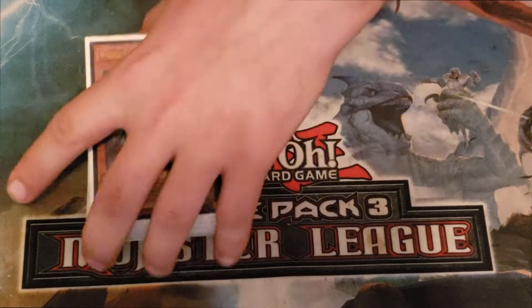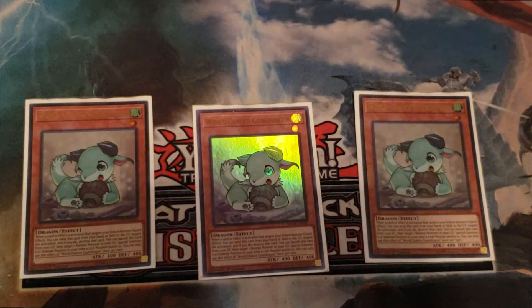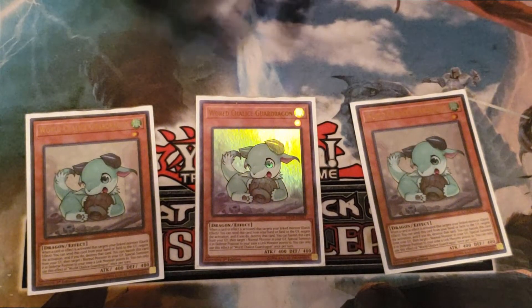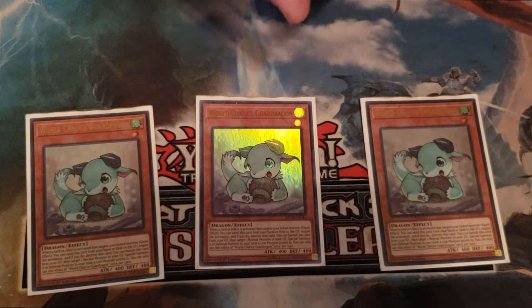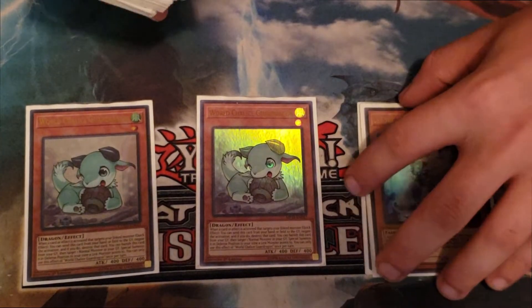With all that out of the way, let's jump into today's video. Starting off with our World Chalice engine: three copies of World Chalice Guard Dragon. He is adorable, beyond that he is a hand trap, he's an extender, he's a dragon monster — he's fantastic. You don't necessarily need three, you could cut to two since you only need two for your combo, but I like having three in case you draw it as an extra extender. You use a World Chalice link monster to start your play so you can summon it from your hand, and you can also use it to protect your link monsters from targeting.